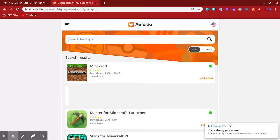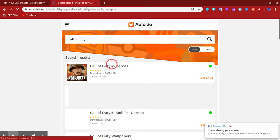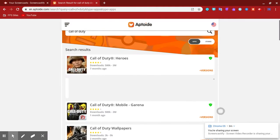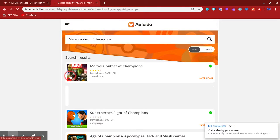Maybe this has Call of Duty Mobile - yeah, this has Call of Duty Mobile, so you can download that. You can download Creative Destruction. You can download Marvel Contest of Champions, I think. Yeah, you can download that. It's right here - you can download any game.